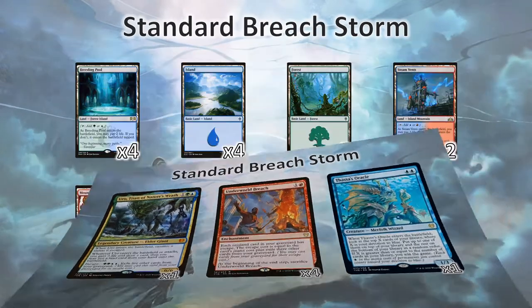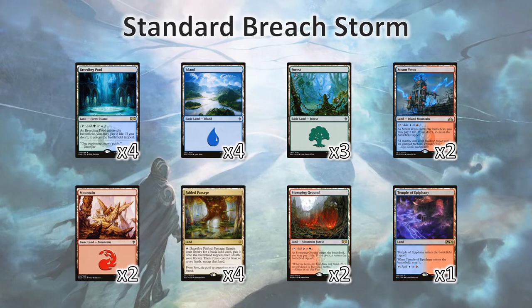Now the land base for this deck is a little bit up to you. I think the four Fabled Passages here are very key, but other than that, find whatever dual lands you can, trying to keep a balance really towards blue and green — they are the key of the deck — but you do still need to have some red for Underworld Breach.